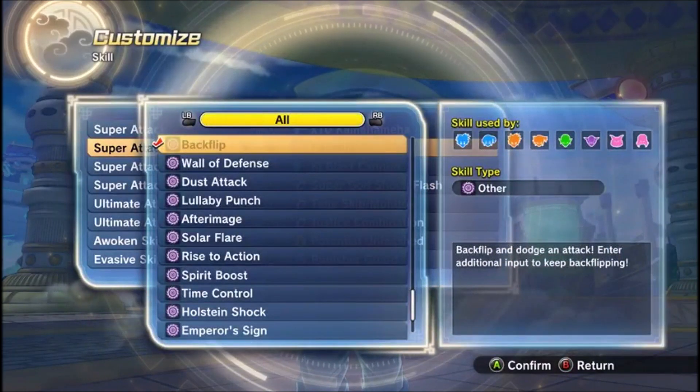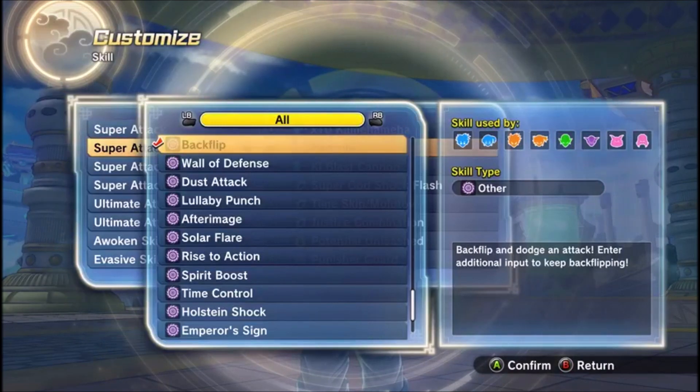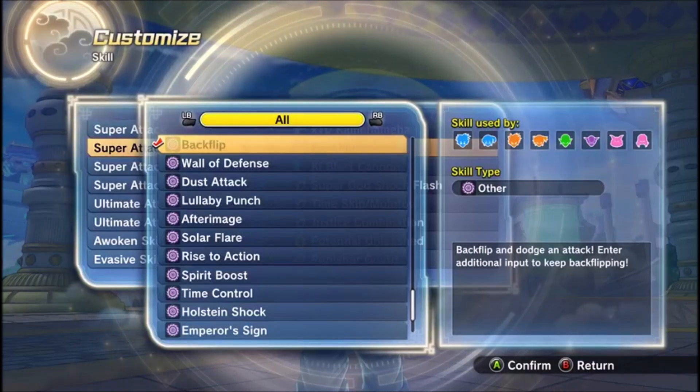Backflip — I'm pretty sure you can buy this in the store. This doesn't use Ki, but it can get you out of a lot of jams. Like, let's say you get your stamina broken, or if you're in the middle of a fight trying to evade — just pretty much pop this right here.